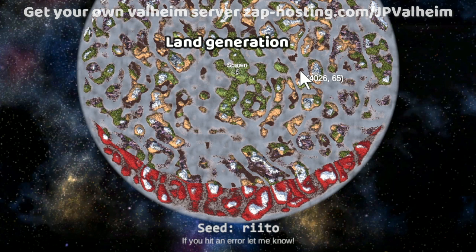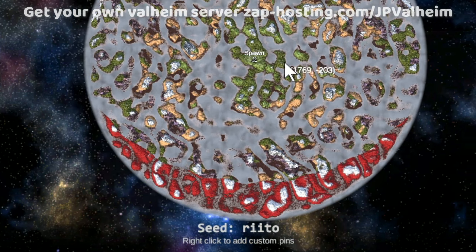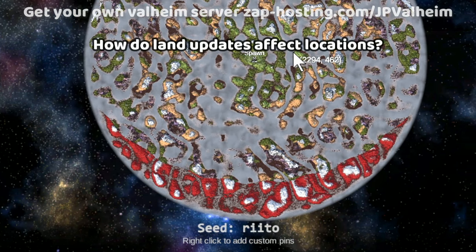First, we'll need to understand a little bit about how land generation and biomes work in Valheim. Because essentially what you're going to do is create a new seed totally from scratch, and then copy and paste all of the buildings that you want onto your new seed. But how is a world in Valheim made in the first place?